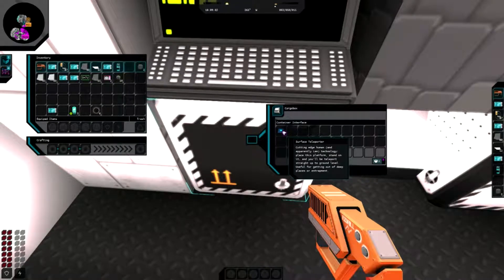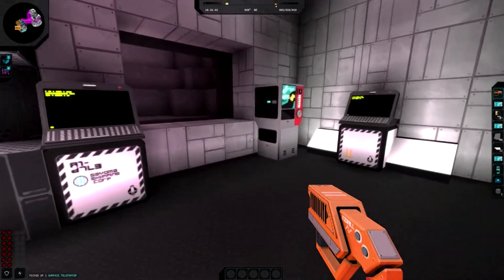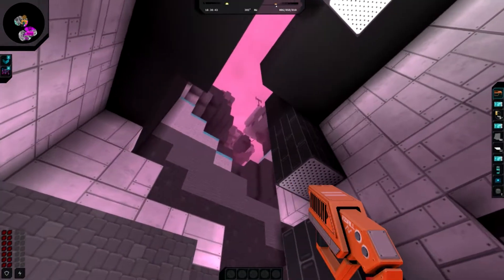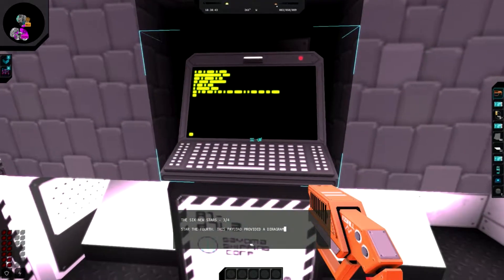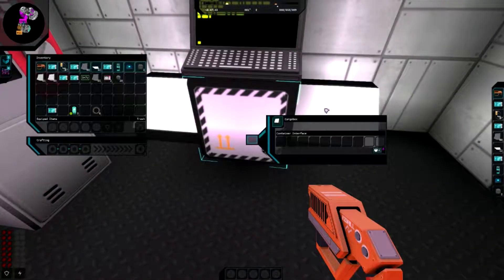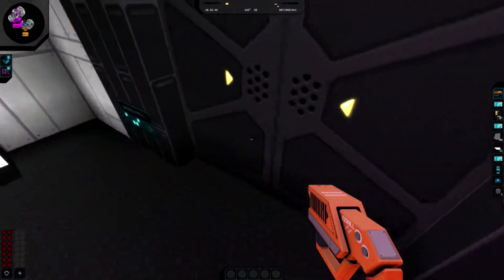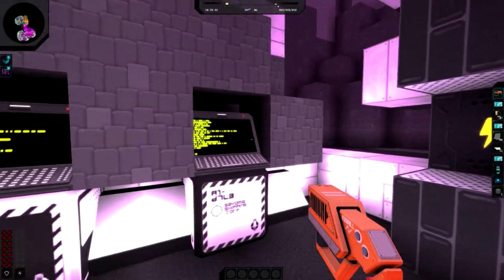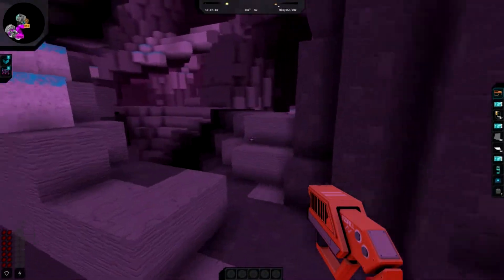In a container I find a surface teleporter: 'Place this platform, stand on it, and you'll teleport straight to ground level - for getting out of deep places of entrapment.' So if I'm down in a cave it'll teleport me back to the surface. There's a door here with no power - that's why I couldn't get through it.